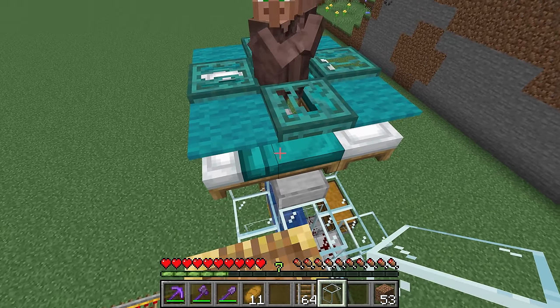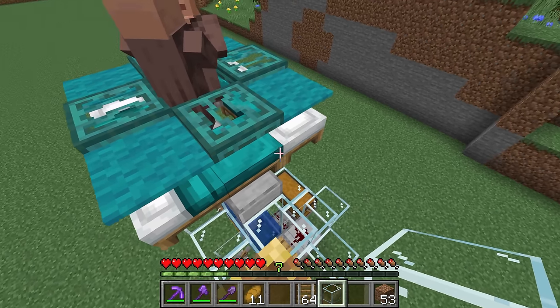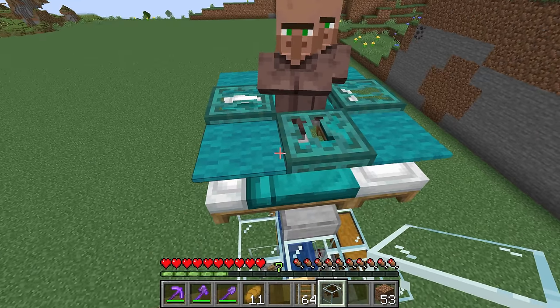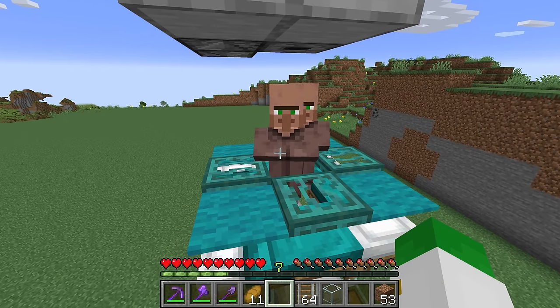The next step is to get villagers inside. Because of the beds, a good trick is to bring them here during the night on a mine cart. When it's bedtime they'll see the beds and sleep in them, and when you break the temporary blocks and then sleep yourself, when they get up they'll just appear in the center — that saves you a lot of time.